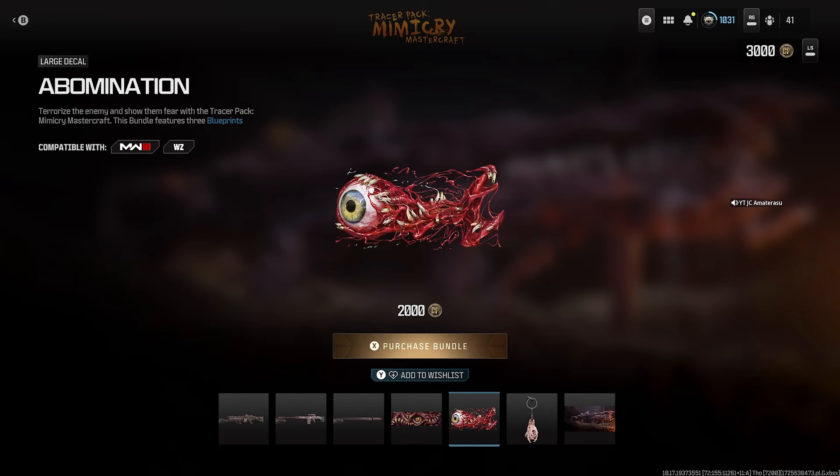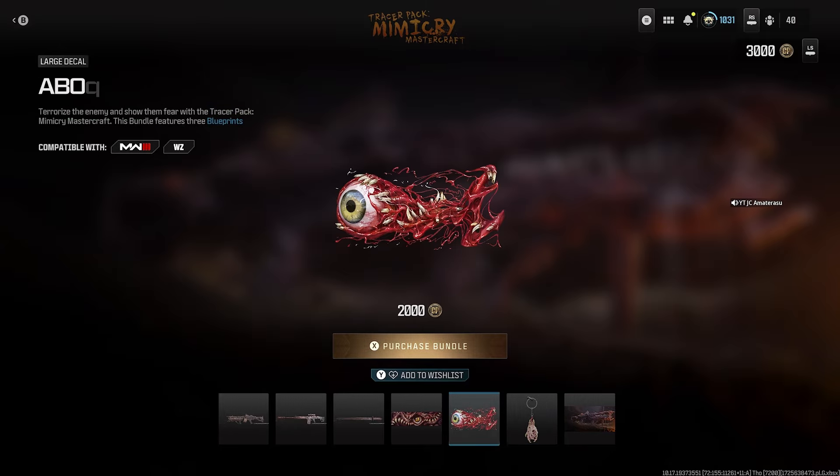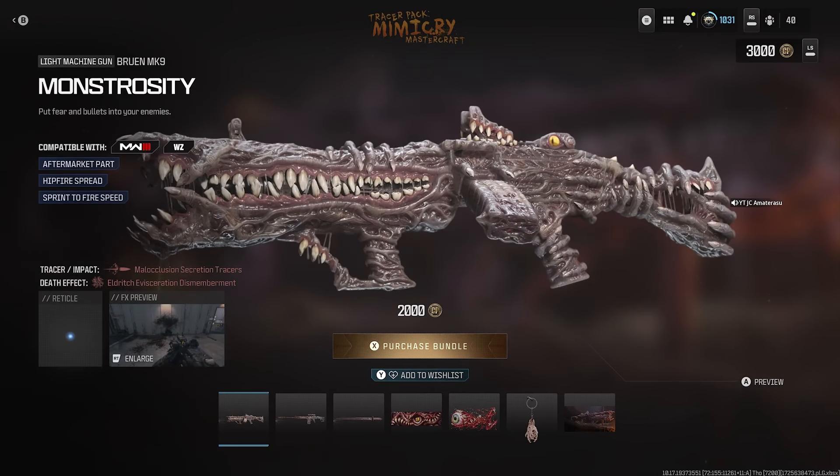After that we get the Shifting Nightmare calling card with the Monstrosity on it, then the Abomination large decal — definitely lives up to its name. Then the Hand Holder weapon charm, which is a bunch of hands on a charm — disgusting. And finally the Mimi Cry loading screen.